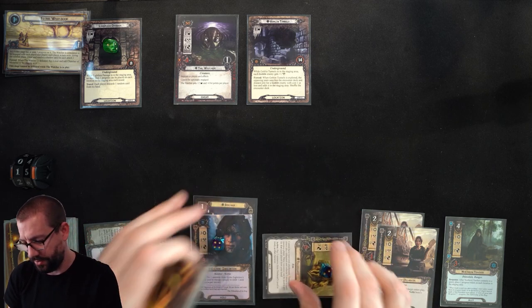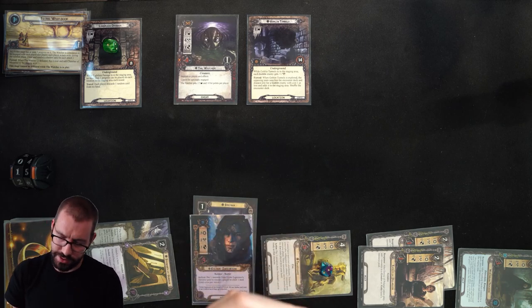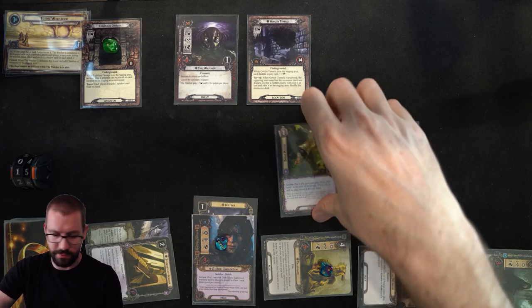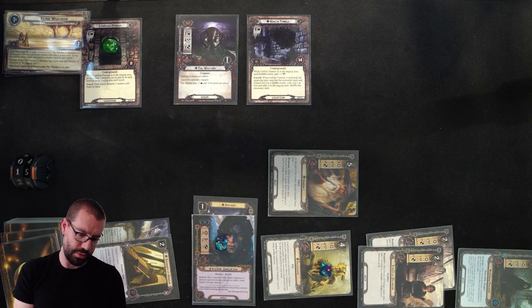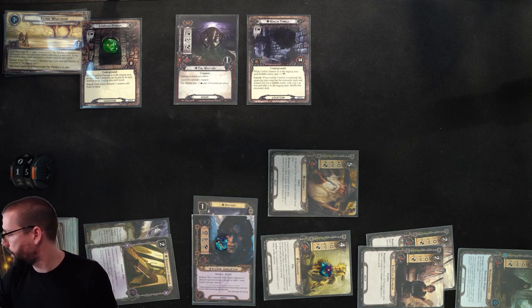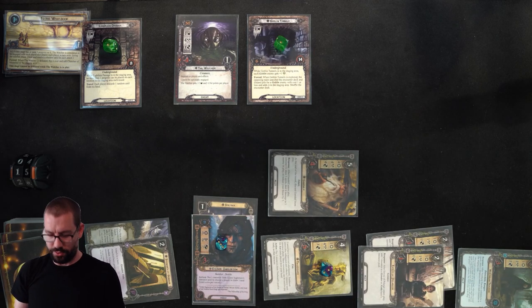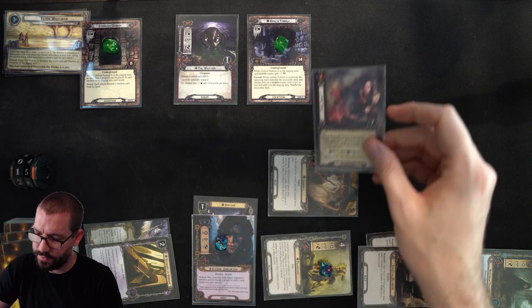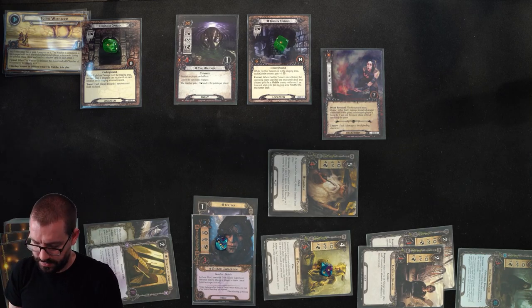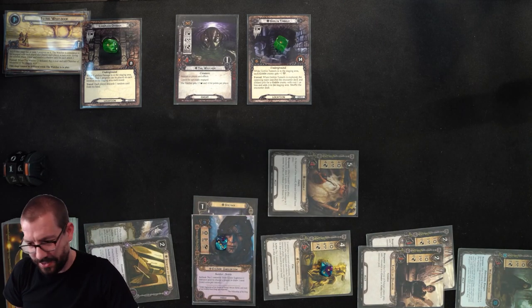We're going to quest and try to make some progress. I'll send everyone to the quest — 10 willpower total. I'm also going to sneak in a Gandalf and send him to the quest too, for 12 total. For his ability, I'll choose to draw 3 cards. I do put 1 progress on Goblin Tunnels because I committed the Northern Tracker. 12 up against 6 in the staging area reveals Foul Air, which raises my threat by 1 and prevents resolving the quest. Gandalf goes back into my hand.